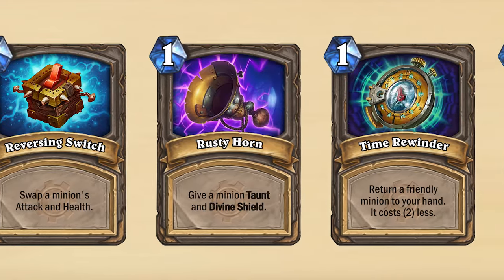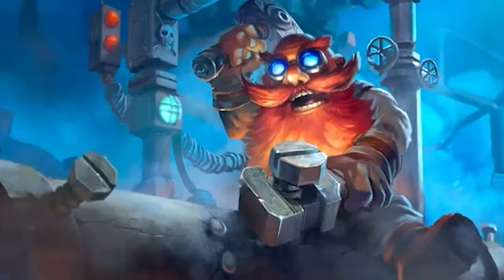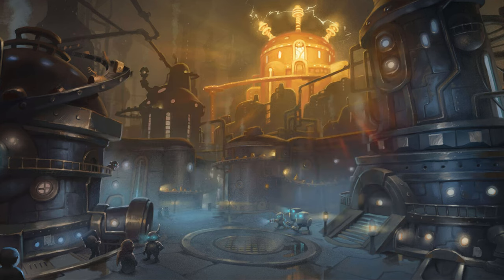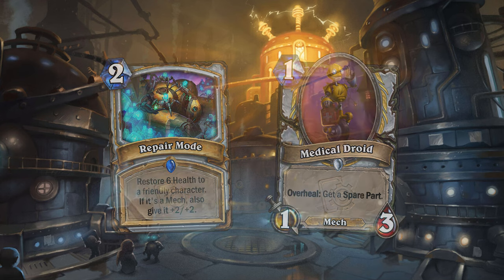Aside from cards that center around Spare Parts, Operation Mechagon would also introduce cards that interact with the other main mechanic of Goblins vs Gnomes — Mech. Every class would get cards that center around Mech, including classes well known for running Mechs like Paladin. I've even tried giving mech support to Druid of all classes!